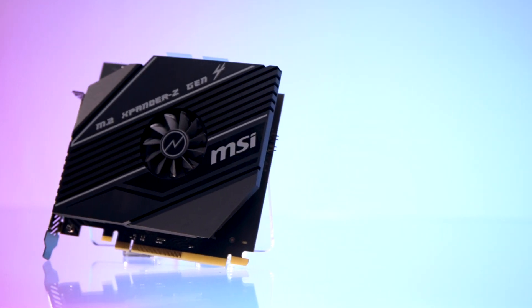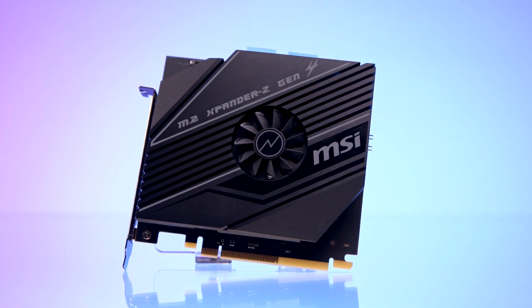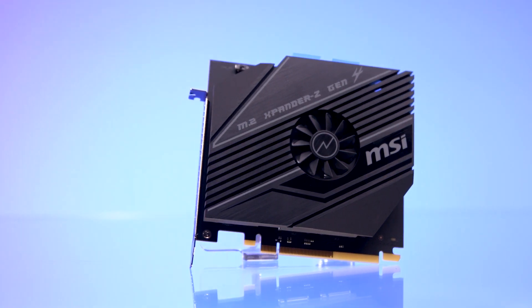This motherboard can even act as a Wi-Fi extender in your home's networking system. The second expansion card, the Expander Z Gen 4, is an M.2 expansion card, giving you two more M.2 slots hooked up to a graphics card-level cooling system with its big built-in card fan.